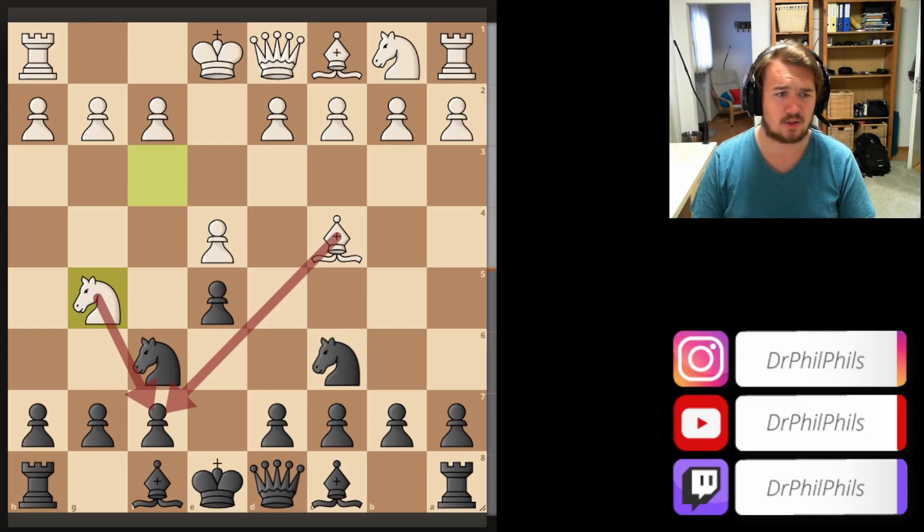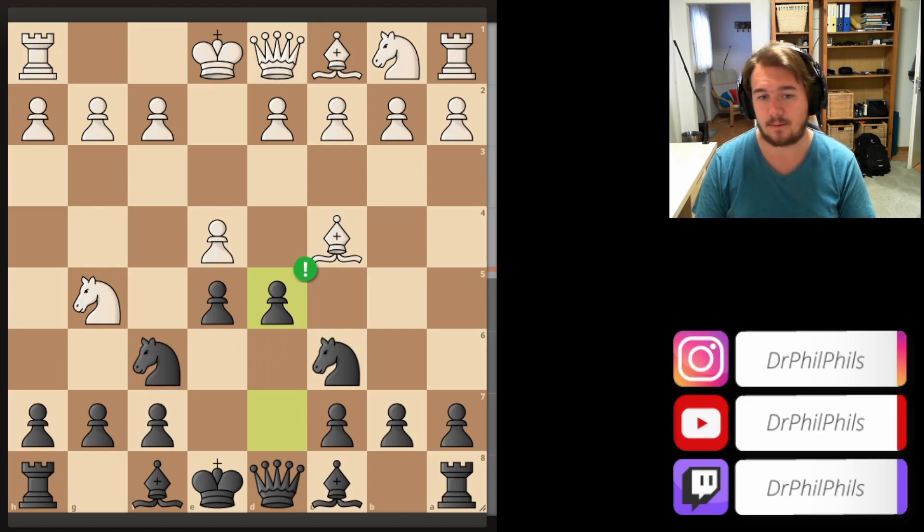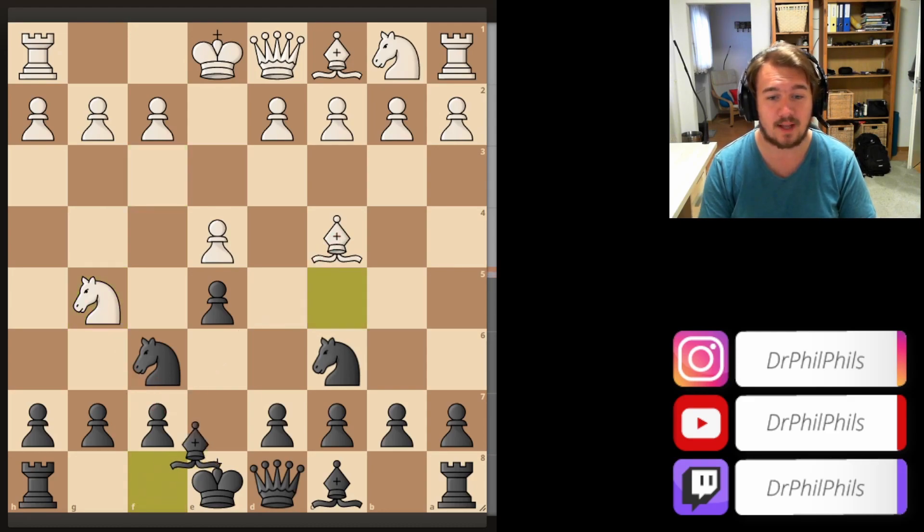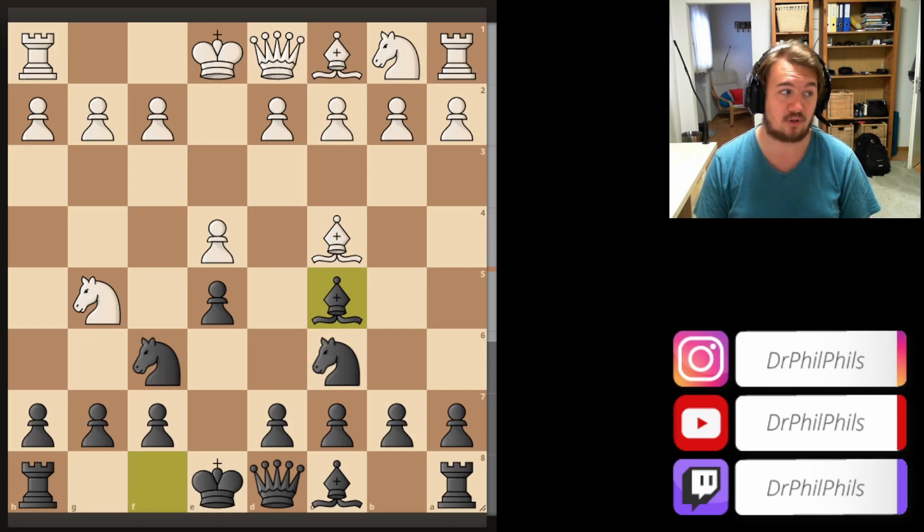The normal move here at the grandmaster level is d5, cutting the bishop's view to the f7 pawn. But here we have the Traxler counter-gambit, or Traxler counter-attack, with Bc5. It is not objectively very sound, but it's very dangerous if white doesn't play correctly and there is a lot of theory that goes into it.